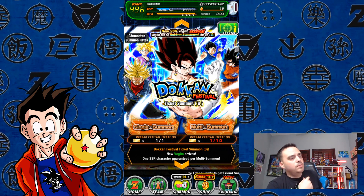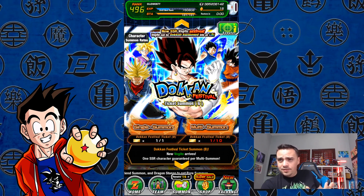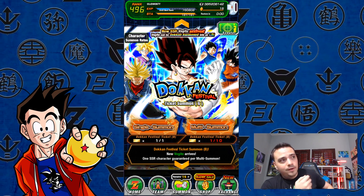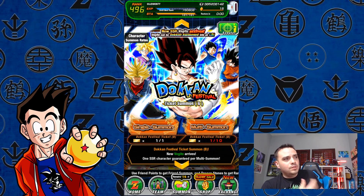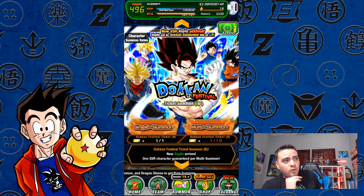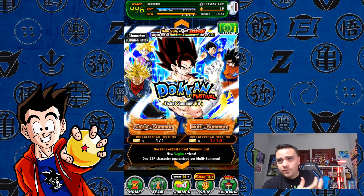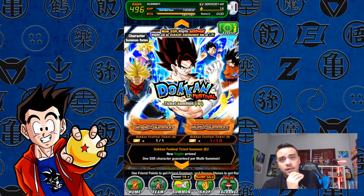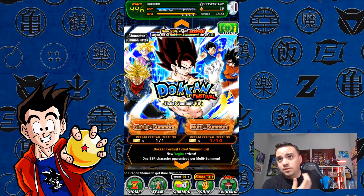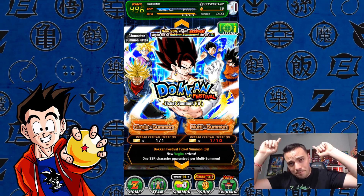Alright guys, thank you so much for watching the video. Return to Dokkan — to still replay it. I pulled an LR, not the one we were looking for. Looking for Vegito, we got Vegito, but this is the wrong one. Thank you so much for watching. If you guys want to see more Dokkan content, I actually want to start playing a little bit more. I need to clean up my box, awaken quite a few units. I got some EZAs to do and some more stones to grind out. But if you guys want to see more content on this, please let me know in the comments. I've got a lot of requests to come back to Dokkan and this is a good opportunity to do so. Guys, thank you so much for watching — I'll see you all on the next video.